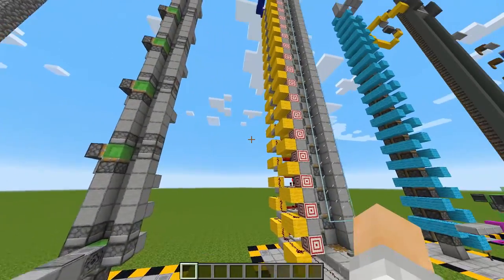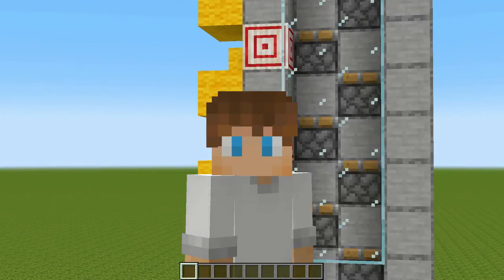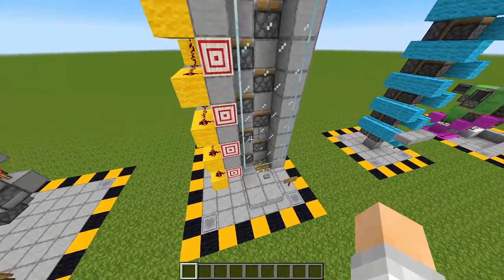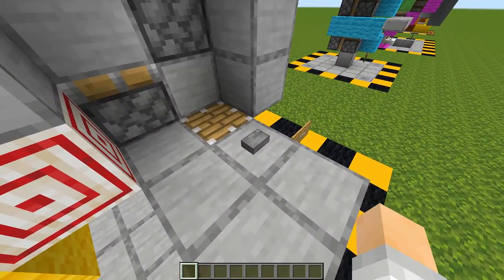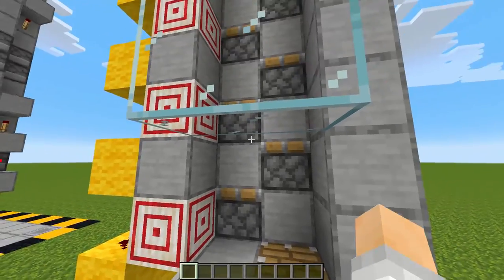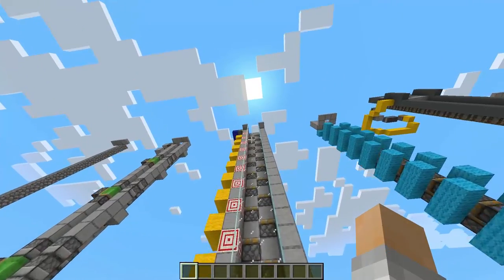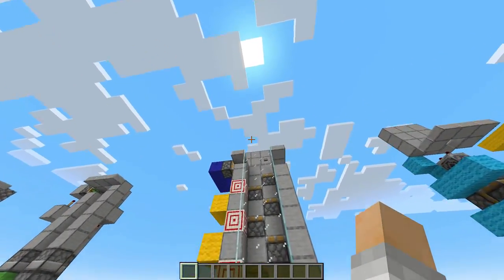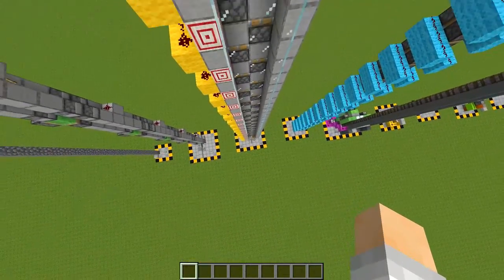Speaking of double, this next elevator uses a double piston pattern. I actually designed the redstone myself. How it works is you stand right in between these two blocks here, press this button, and this piston will push up. Then this piston will come out and push you up, and this will do the same and so on and so forth, until the very top where we have a piston that will come out at the last second so that you don't drop all the way back down.